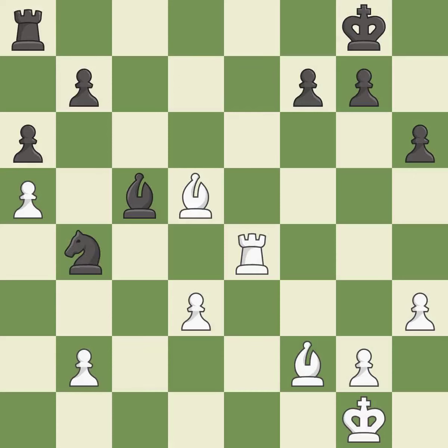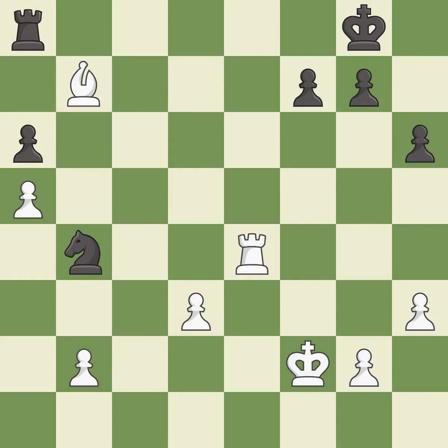This forks multiple pieces. This threatens to win a bishop — it is best. This is the only good move — it is a great move. This overlooks an opportunity to win a pawn. This permits the opponent to capture the checking bishop — it is a miss. This maintains the balance in material with a good trade. This is the start of the end game and white is winning.